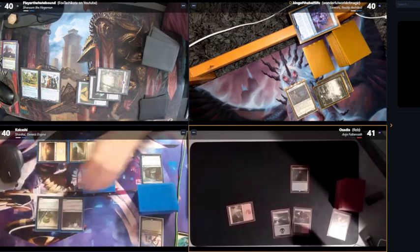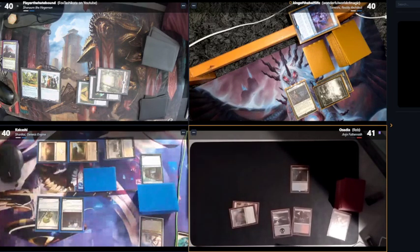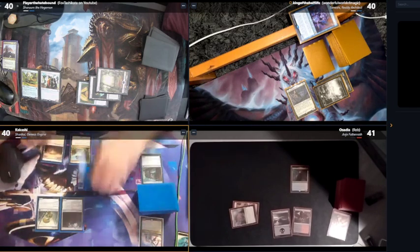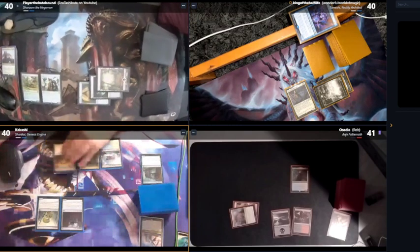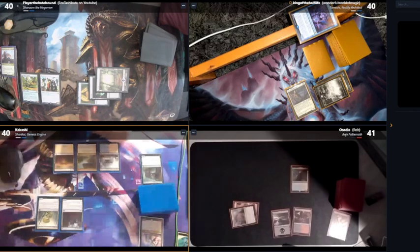I'll play a land — it comes in tapped, I'll choose black so it taps for black — and pass my turn. He's a threat. Draw — he done stuff, kill him. Yeah, I know, that's literally everyone's reaction. Probably wasn't the best thing to do straight out of the gates, but who cares.